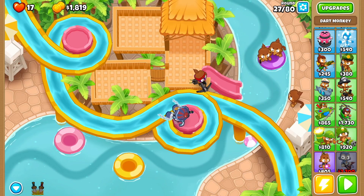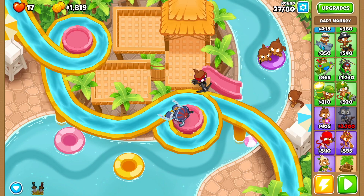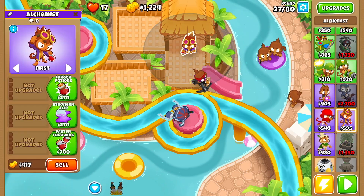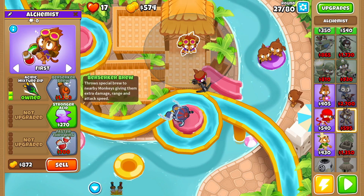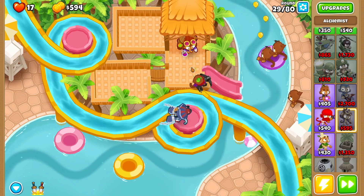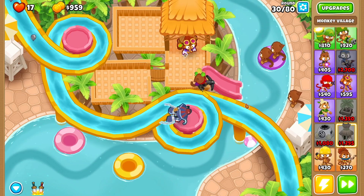At the end of round 27 you want to get yourself an alchemist. Drop that alchemist right over here — it's very important that you do it right here. You want larger potions, acid mixture dip, stronger acid, and then get started. Now we're coming in on round 30.